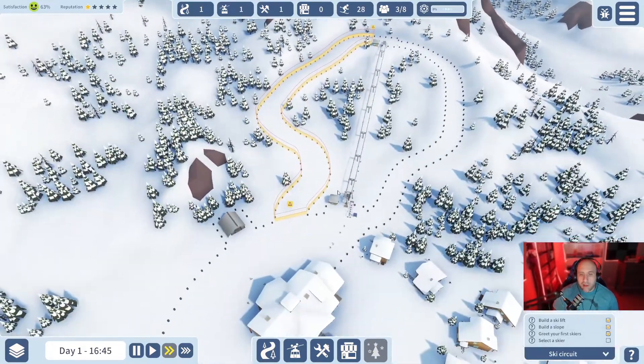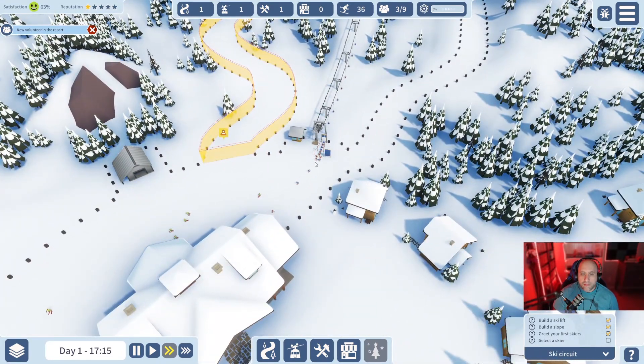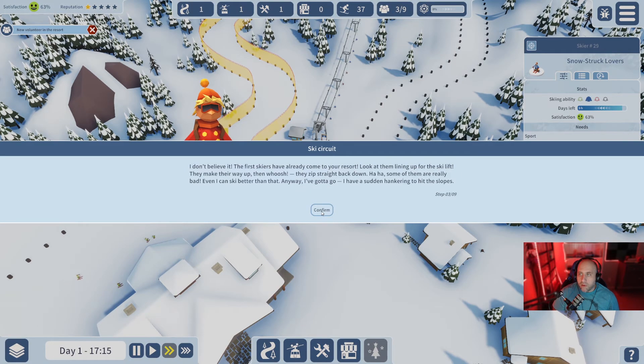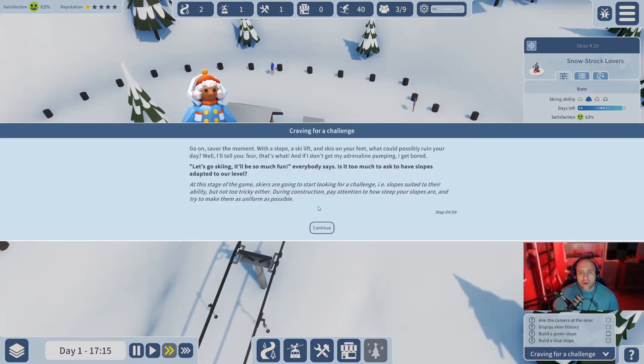We've got skiers! 'I don't believe it, the first skiers have already come to your resort - look at them lining up for the ski lift, making their way up, then whoosh, zipping straight back down. Some of them are really bad.' The game then notes that skiers are going to start looking for a challenge slope suited to their ability - not too tricky either. So we need to think about slope difficulty.